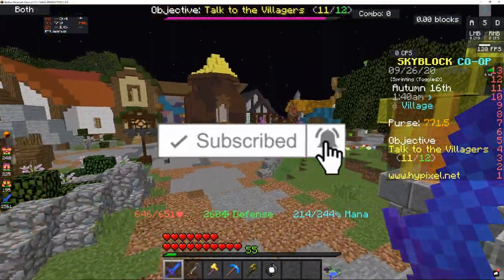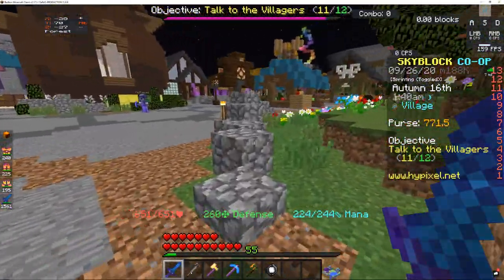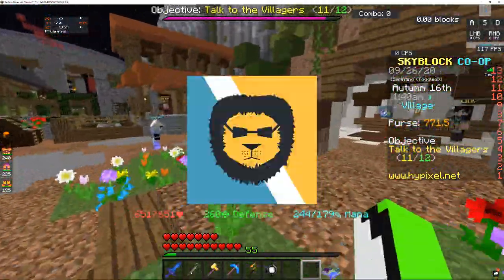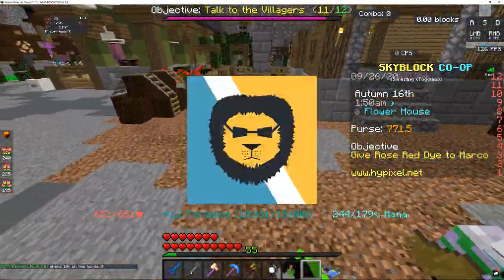What we're going to do is you want to start by going to the description and you want to download this file. And you need BadLineClient, so we'll put a link for BadLineClient in the description.